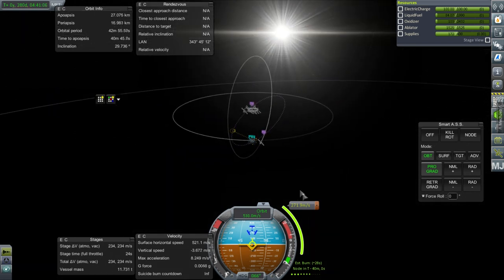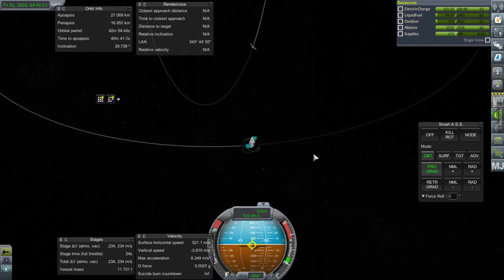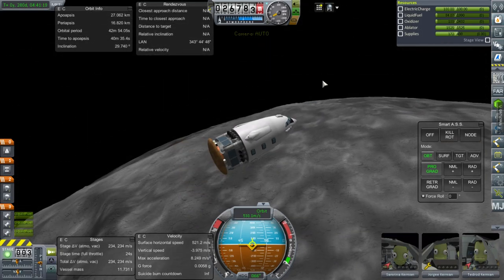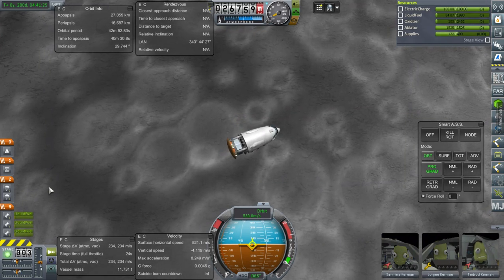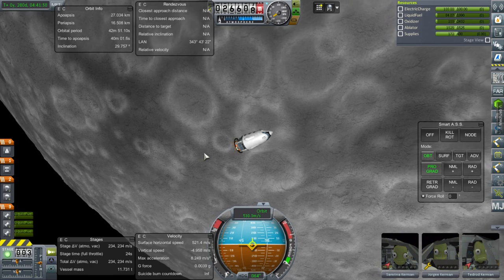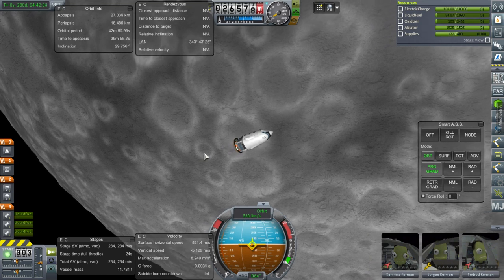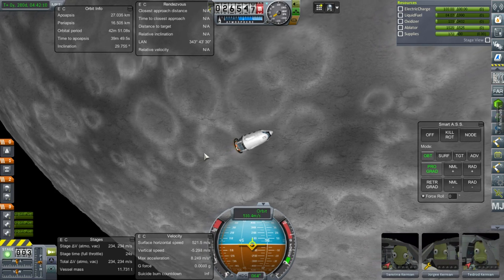I think it'll be easier to get to them and bring them back if they're in orbit around the moon. But now I have to design a new vessel for that, and I think this whole Moonliner system is a bust. What we need is something that can go from Kerbin to the moon, then from moon orbit down to the surface, and we need a moon station for that. Maybe the vehicle that brings them to the moon and back would also be good enough for Duna.